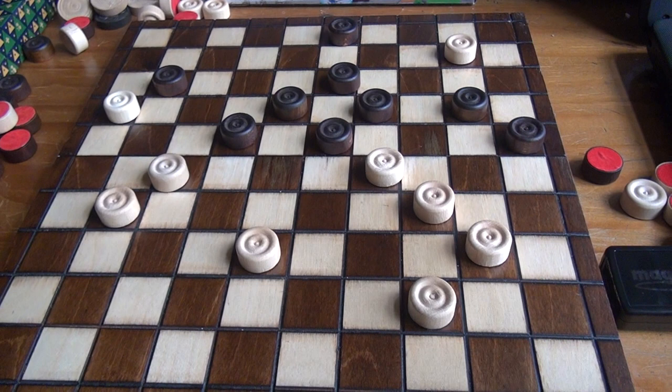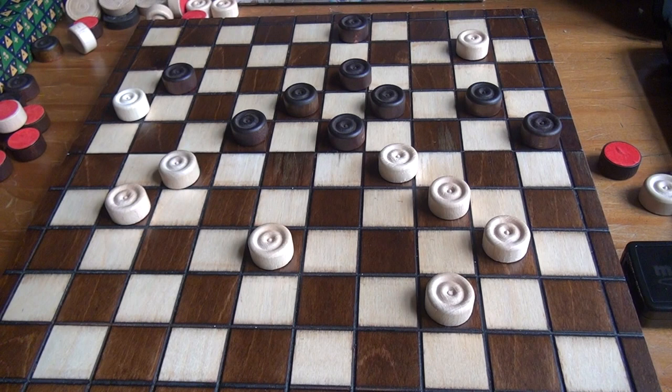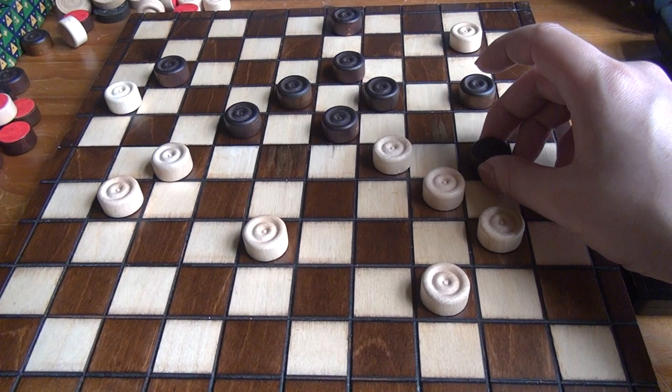Hi everyone. In this video I'm going to be showing how long-range multiple jumps can work and how to strategize with them. In this position, Black actually has a winning strategy and he can win in a few short moves.